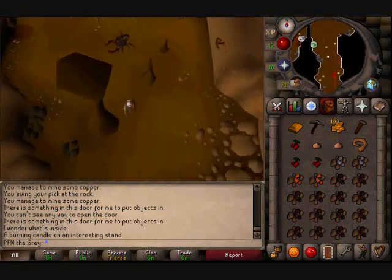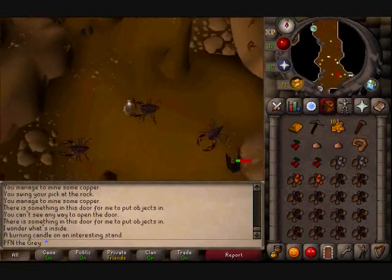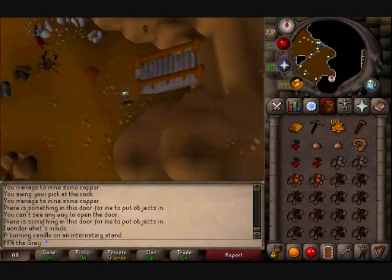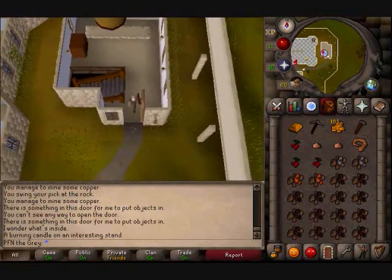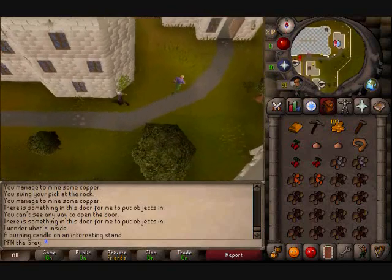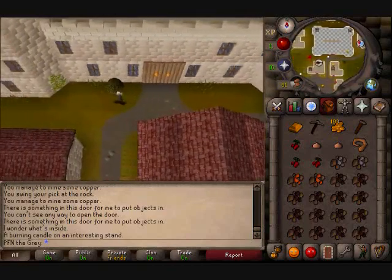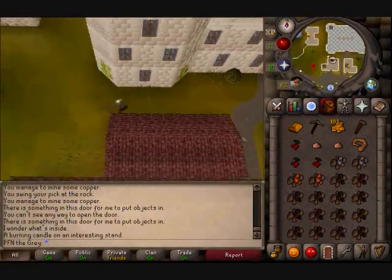Getting up to that spot to mine stuff was easy. All I had to do was just run up that passage. Some guy dropped a bunch of iron ore on the ground — the guy who was mining next to me. I'm only mining level 13, but I just picked it up. I still got enough ore here to make two bronze bars.